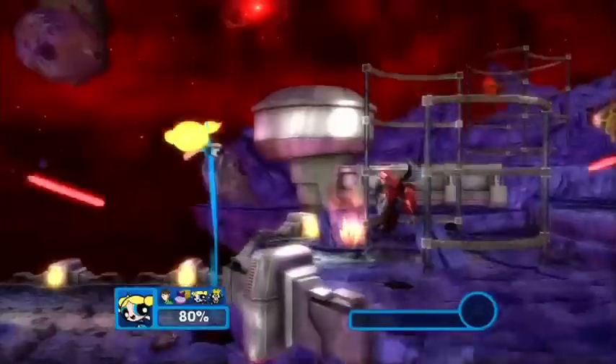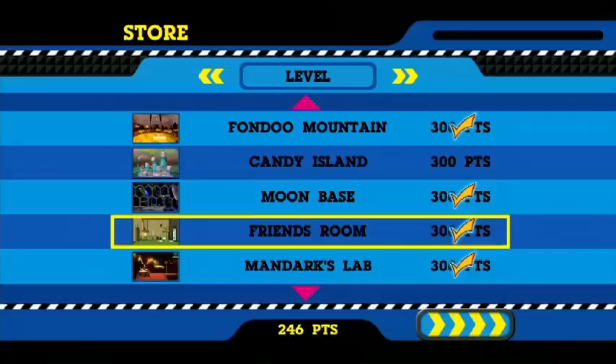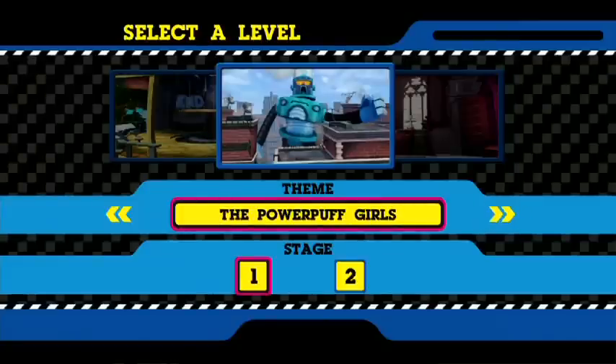Another great feature we've added to this game is the unlock shop. You earn points while fighting and then you can use those points to buy unlockable content — new characters, new costumes, new arenas. Another thing you can unlock are 30 cartoon clips from all of the shows, memorable moments from Cartoon Network TV shows. For example, you can buy a clip where you see Samurai Jack fight against Aku.